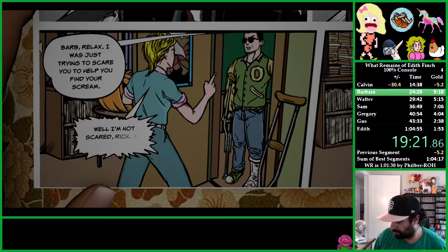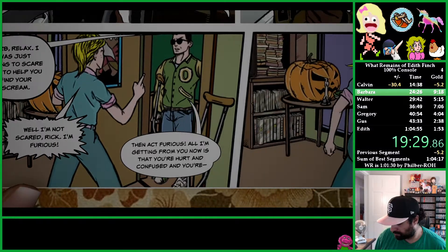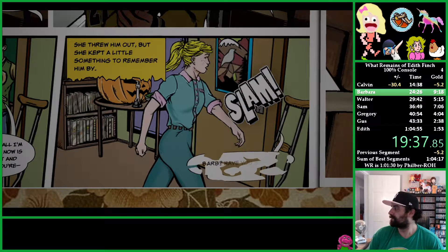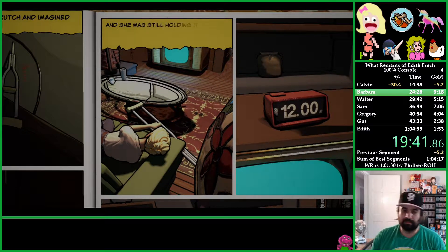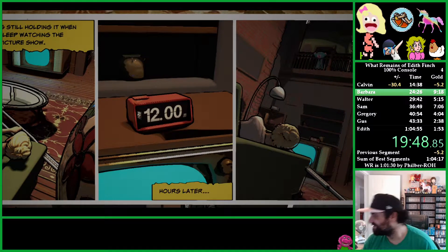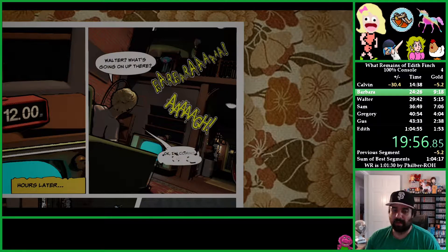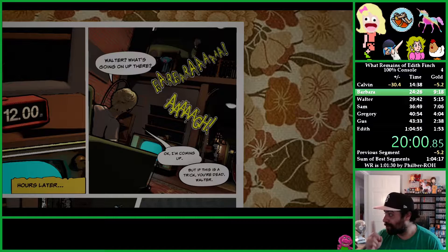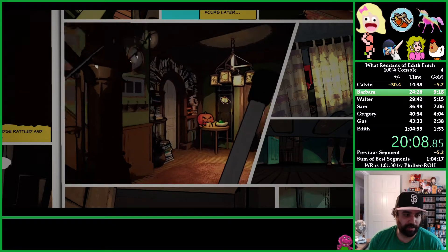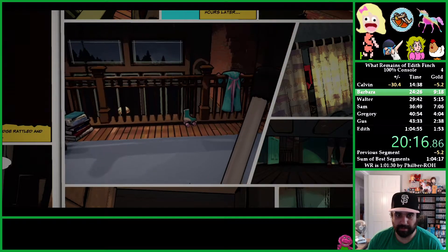She threw Rick out but kept his crutch to remember him by. She was still holding it when she fell asleep watching the late late picture show — this is back when TV used to turn off at night. Now I'm controlling Barbara again — we know where Walter's room is because it was the very first room we entered as Edith. We're going up the stairs and to the right into Walter's room. Oh, that was a roller skate.